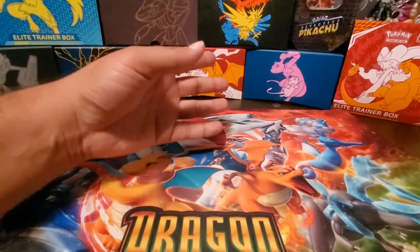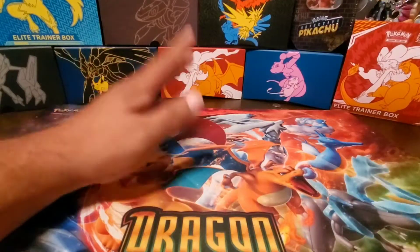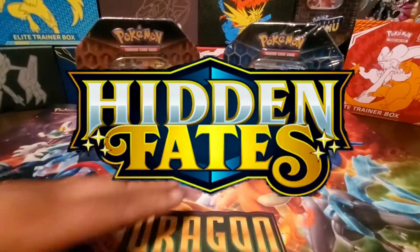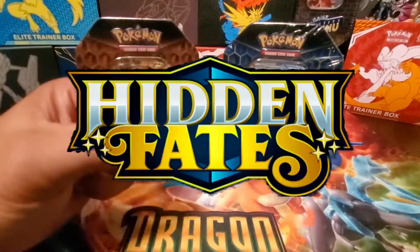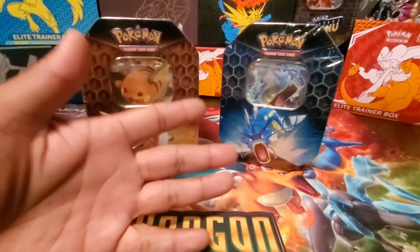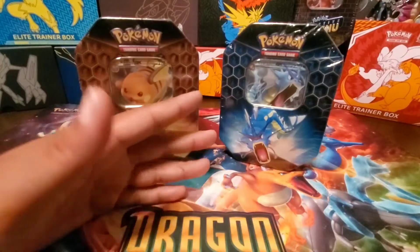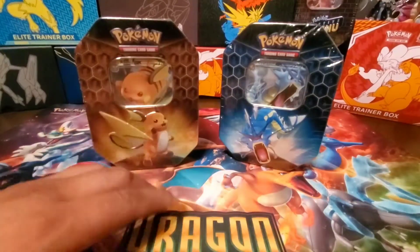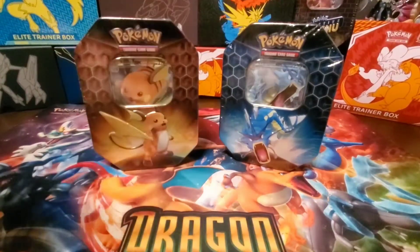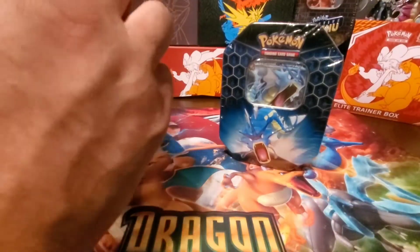What is up my beautiful people, welcome back to another episode. I am Big Man. We're here to open up some more hidden fates tins. Thought we were out after the last episode - very next day I go to Target, and what do I find? A bunch of tins sitting there, nobody paying attention. Everybody walking by them - fools, every last one of them. We have some tins to open, let's tear into them!